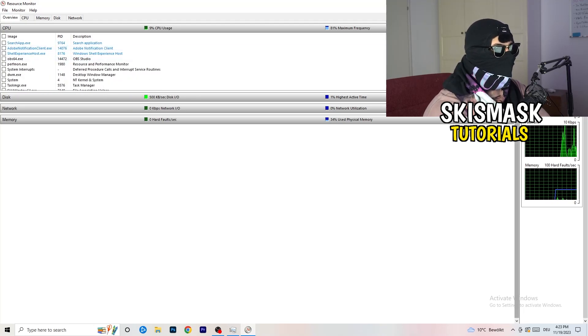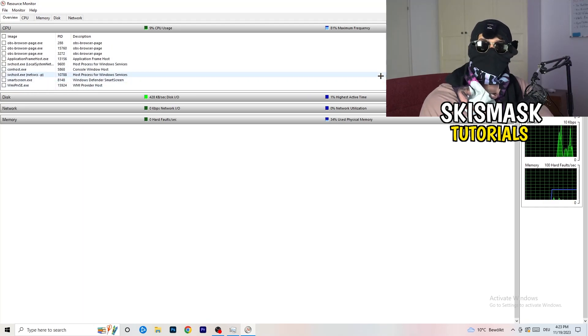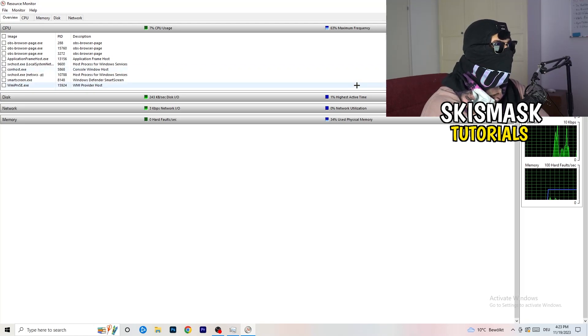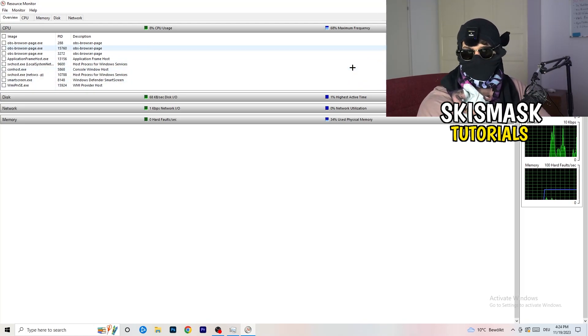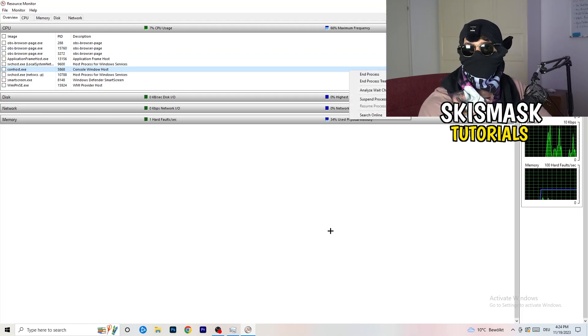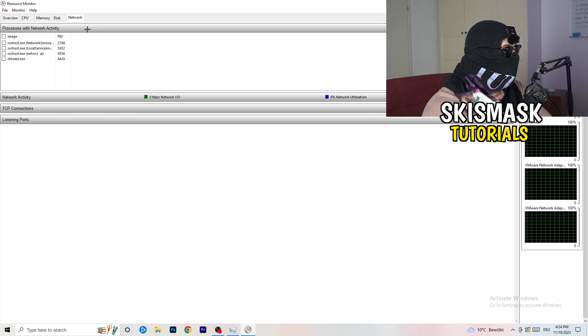You'll see programs that are running and also suspended. Go through and end every single task that is currently using your Wi-Fi or ethernet too much, or anything not related to Windows or your game. Right-click and click 'End Process' for each one.